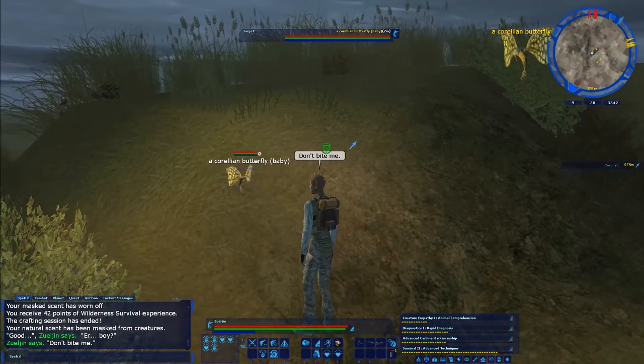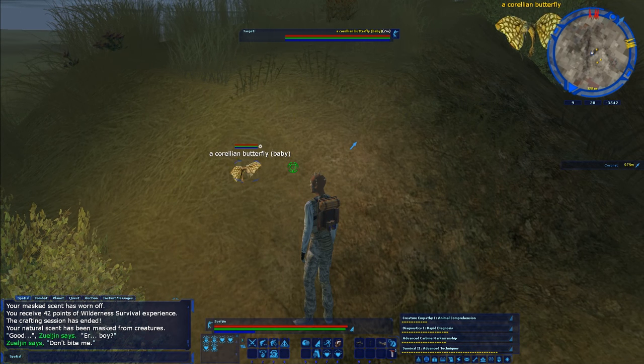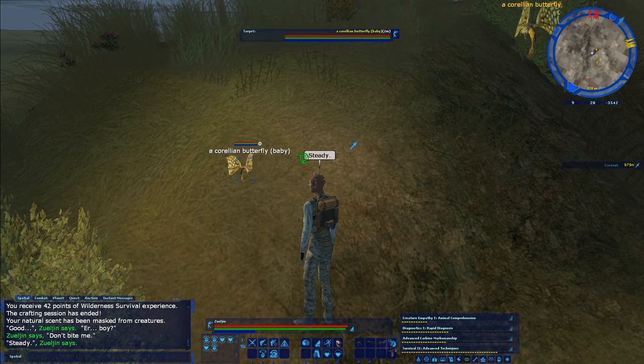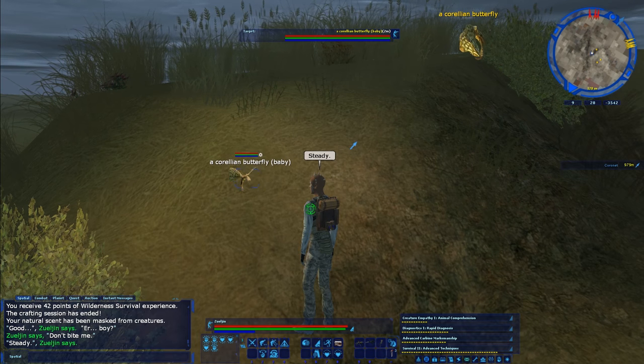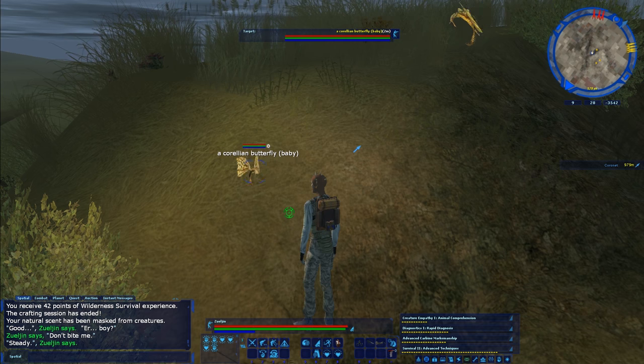One of the reasons I moved is that on Naboo, the beginning pets — the creatures available at low levels — are kind of weak sauce, kind of like the Corellian butterfly is probably going to be. But we'll see. Let's see if I can tame it on first try.